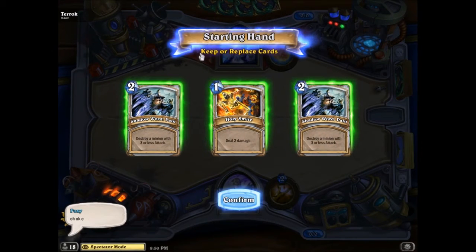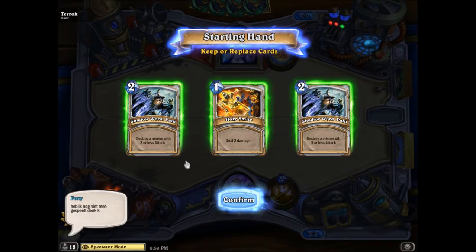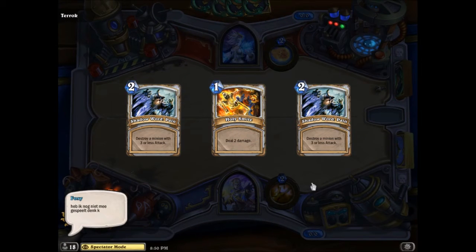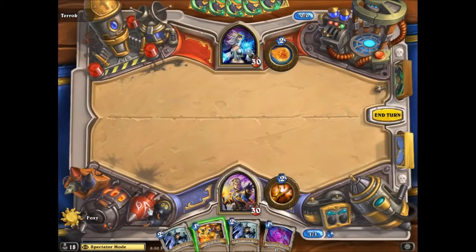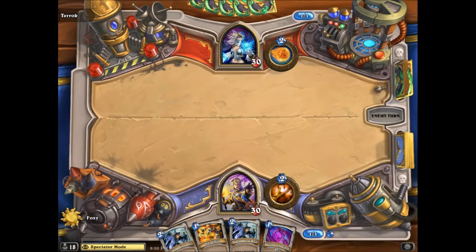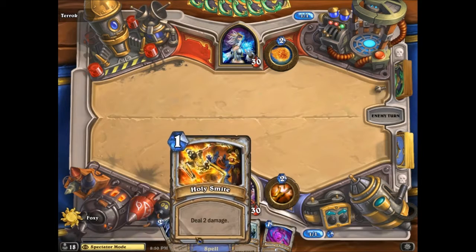Since we're going first, we want minions instead of answers, so probably ship them all away. If you keep anything at all, I would consider maybe Holy Smite to combine with a turn three play where you smite one of his minions. But he decided to keep them all, which is a mistake — at least two out of those three cards should be in the deck.